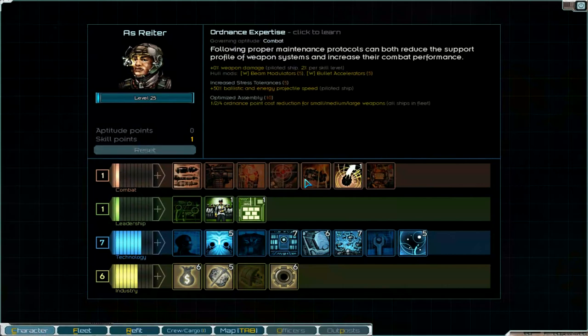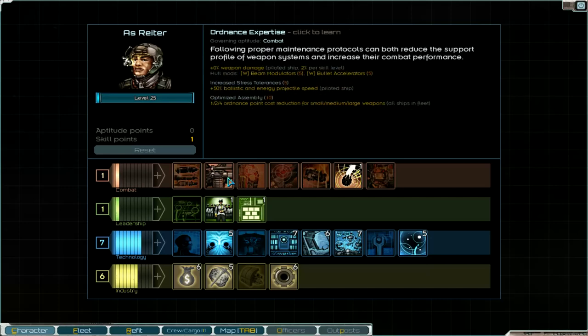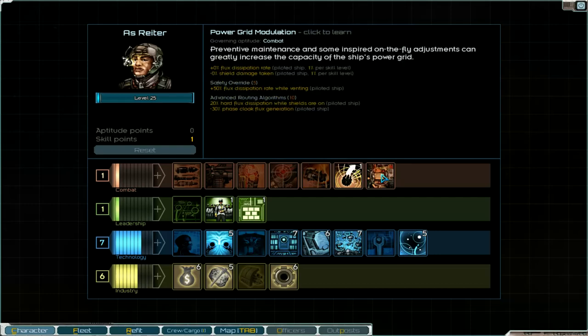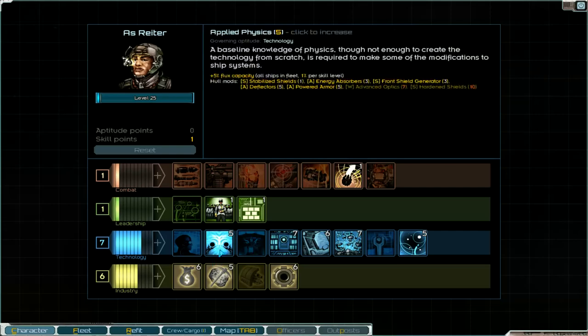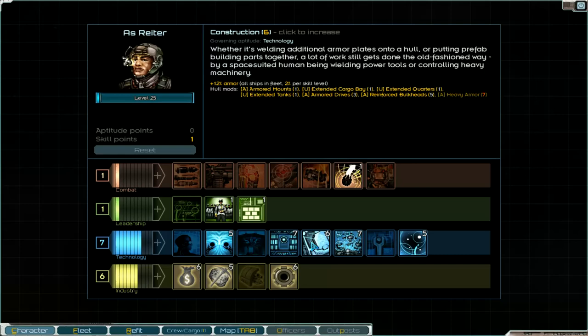One skill point left - I forgot that last time. And where can we take that point? In damage taken, flux - no flux. And all armor damage taken. And self-repair unit. Flux capacity. And hull mods. And advanced optics, next level. Here's already one point left. Heavy armor - 12% armor. I think that's a good choice.